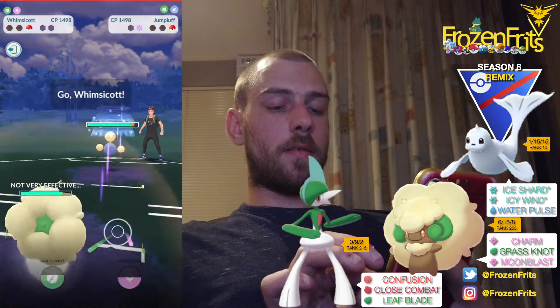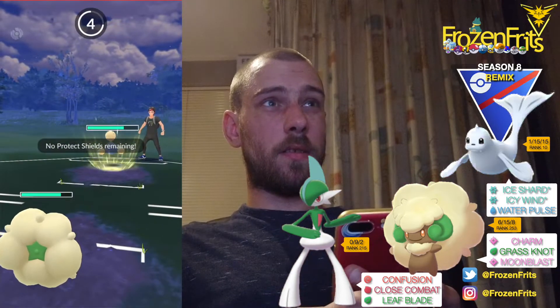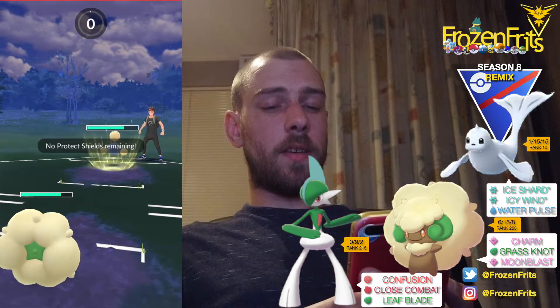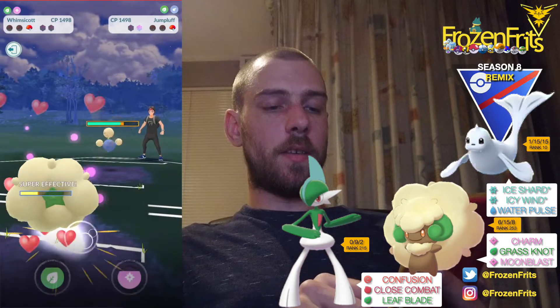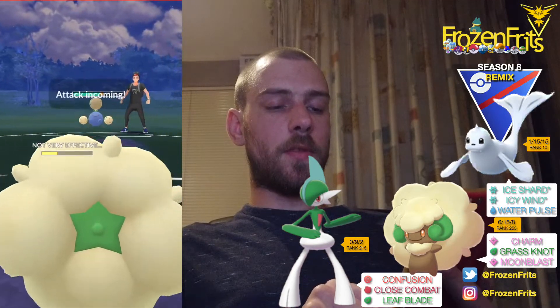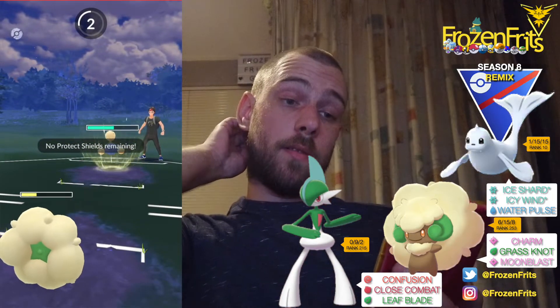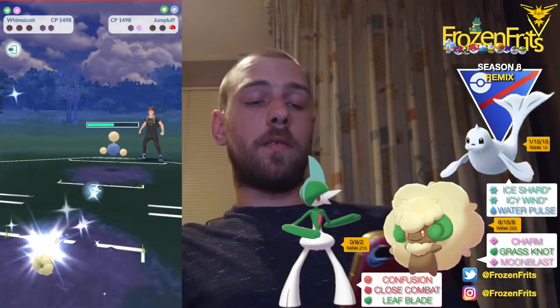And then we got the Whimsicott. This is probably an Aerial Ace or something. Yeah, too bad — it's super effective on me. We've got a shield left, but I'm just going for that Grass Knot. And that takes me out, so we're going on to the next battle.